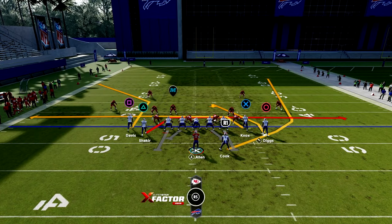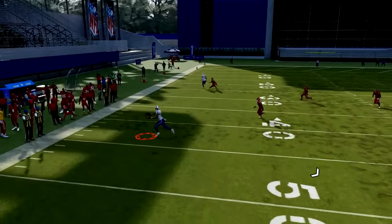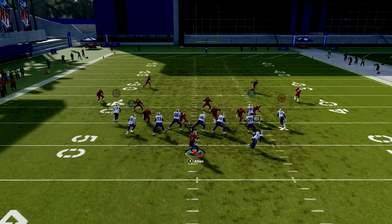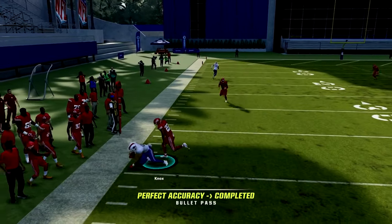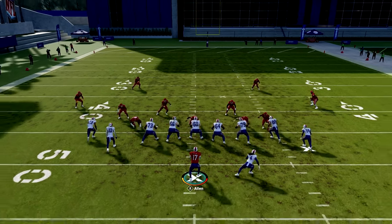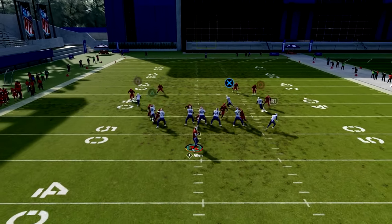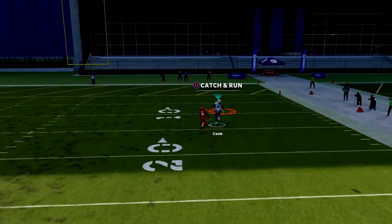I like to run mesh spot stock since it really complements PA post shot. My first read going to the left is square and then X; if they're covered, go to circle, but be careful since circle can be in user territory. Against any type of man defense, that R1 wheel route out of the backfield is an easy one-play touchdown. You also have the two drag routes, which get underneath zone and beat man coverage. The X route is the same route from PA post shot, so you can get comfortable throwing it since it'll be open most of the time.